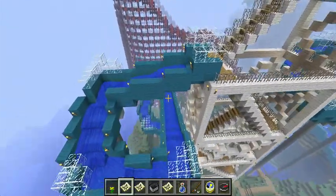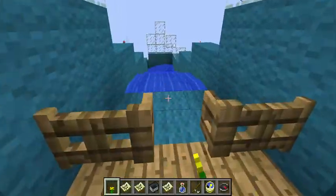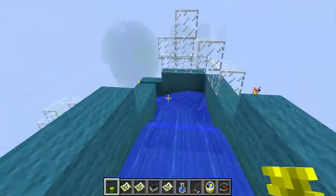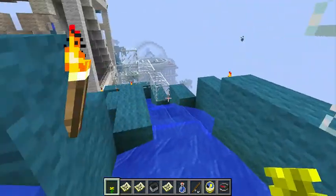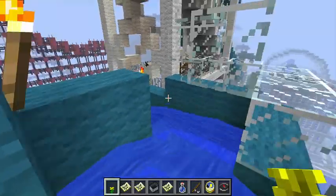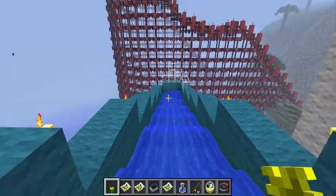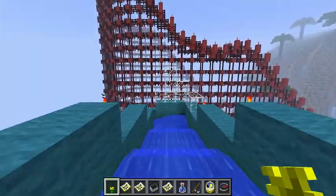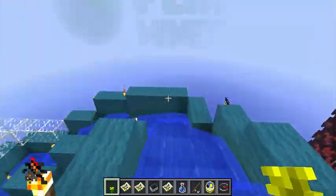One that dumps you into the area over there, and one that dumps you into a mini pool. So let's go in the one that dumps me into the pool first, because I like being safe. I'm probably supposed to be using a boat, but I was trained to take slides without a boat. So we're gonna go like this. Whee!